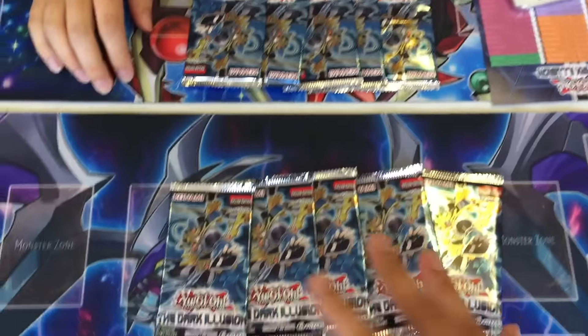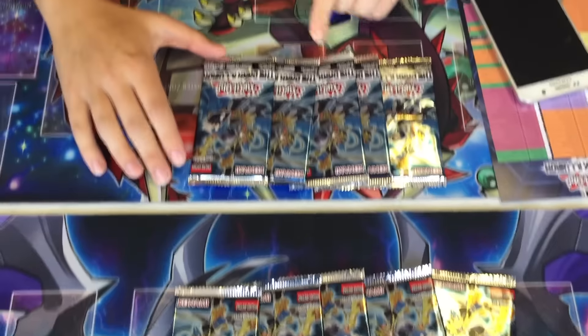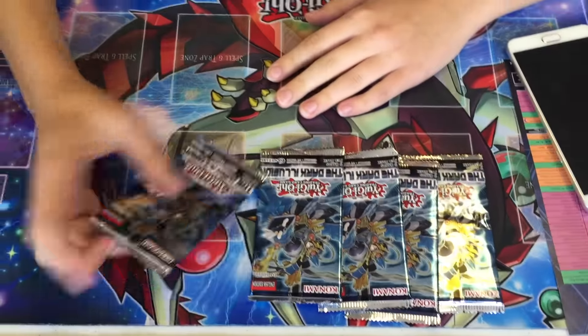Hey YouTube, Kira Twig here, bringing you guys our Day 2 of Dark Illusion Pack Openings. We've got my girlfriend Marissa with us — she got an entry as well as me — so let's go ahead and open them and see what we get. She'll start it off.